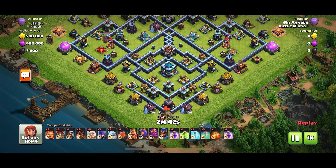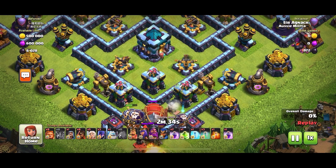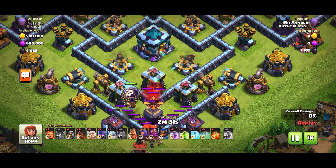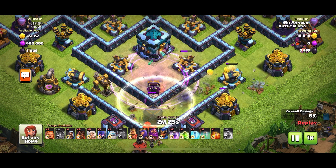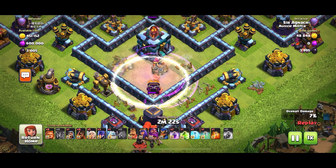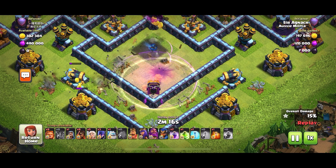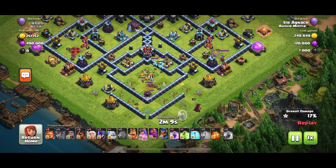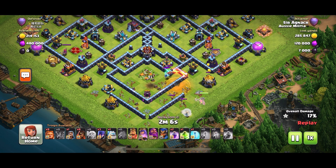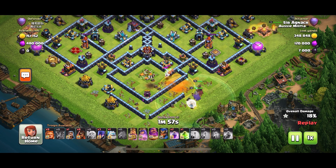Now we've got the second attack. I'm going in for the town hall, so I sent a few cockaloons to make sure the black mines hit them — however the black mines ended up hitting my blimp. It did get into the compartment I wanted, where the town hall is. I put my rage and invisibility spells — I usually only bring three invisibility spells and the rage, and that ends up getting rid of the town hall. Sometimes you only need two invisibility spells if the wizards start targeting the town hall right away, so you only need a rage and two super wizards.